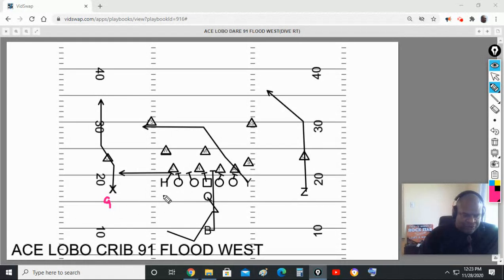This flood is 91 — there's your nine and there's your one. This is interchangeable between 91 and 93, but because it's 91 flood we term this as a weak flood. That's where you have 91 and then the third receiver comes from the sail route that the Y is running. Tight end, I need you to treat it like it was a run.